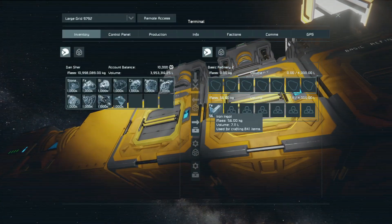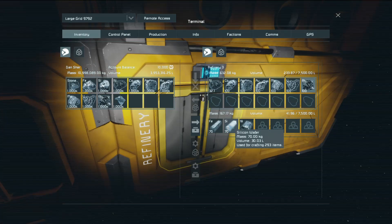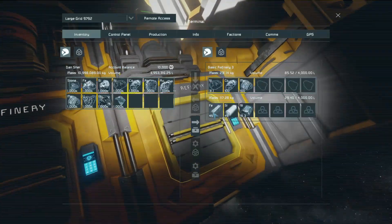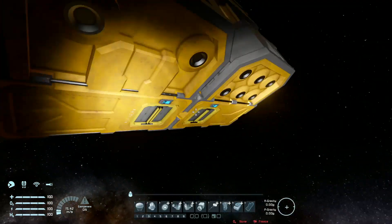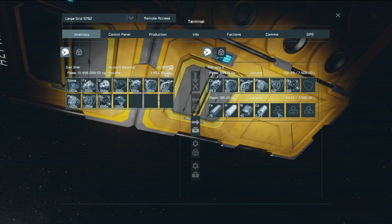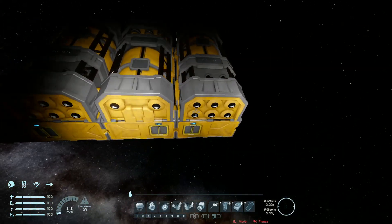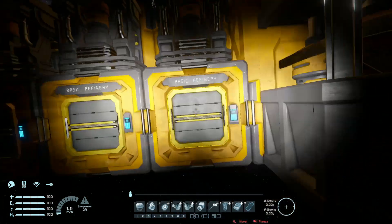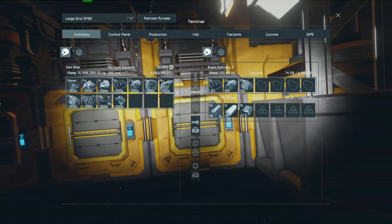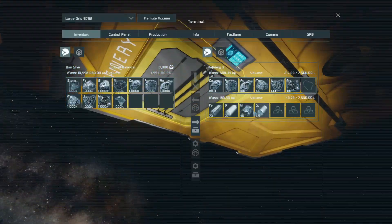Iron ingots: while the basic output 56, this one outputs 80. And while the basic refinery outputs 0.49 ingots out of 100, the advanced outputs 70 — same for silicon. 40 for nickel. So if the advanced does 0.7, then the basic does 0.7 times 0.7 which is 0.49. The basic output 28 nickel ingots and the advanced output 40.